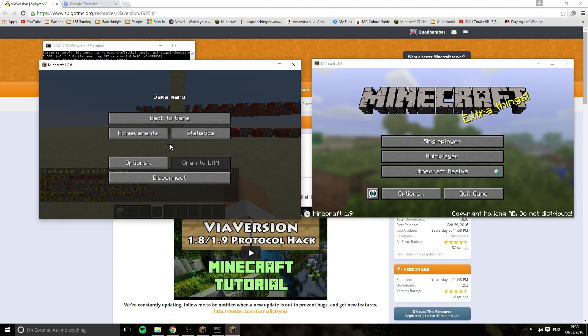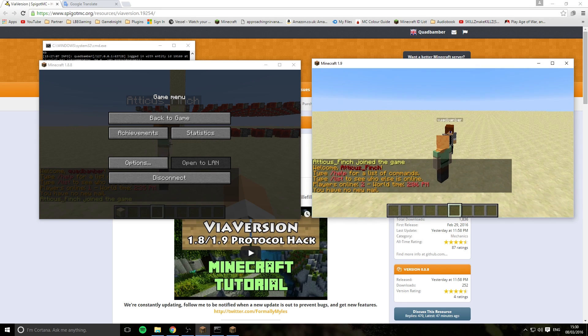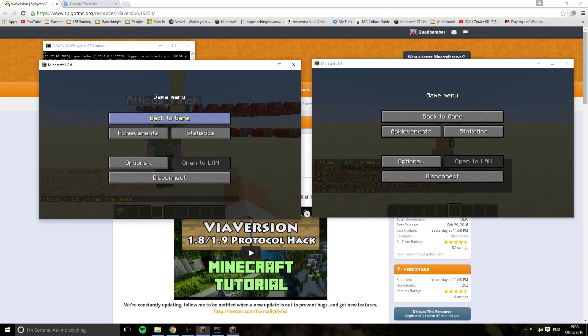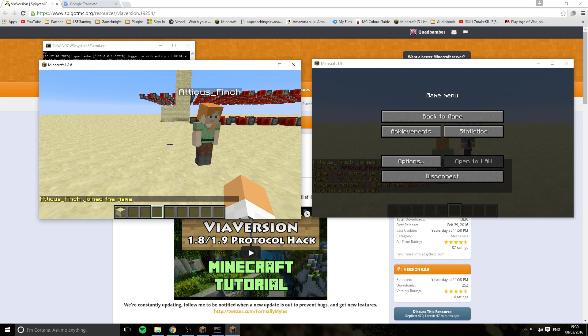The first version we're logging in as is 1.8 and the second version we're going to log in as 1.9. As you can see, I'm in front of the character. It allows 1.9 users to connect to your 1.8 server, which can be quite useful for lobbies and especially minigame servers that aren't updating at the moment because they're still waiting for updates for their plugins.